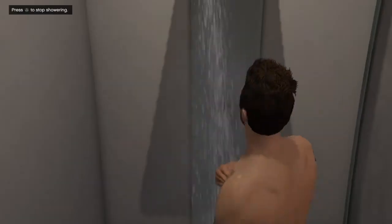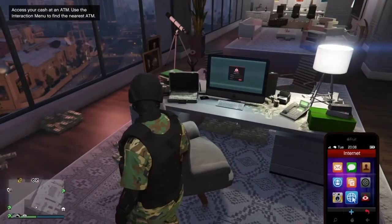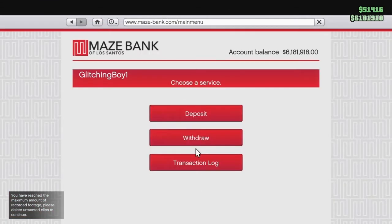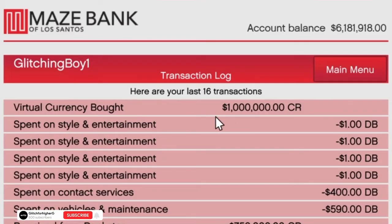To track that you got this in your bank account, go to the internet and go to Money and Services and click on AmazeBank. Click on the last option on there — it should say something like virtual currency deposit — and it'll have a million at the end of it. That's how you know your million dollars has been added to your bank account.